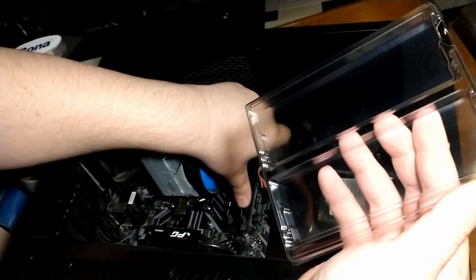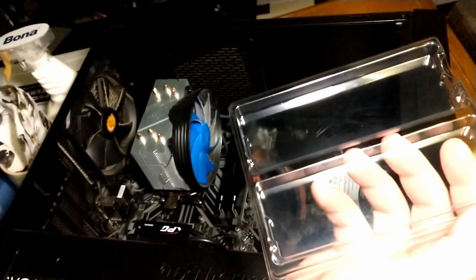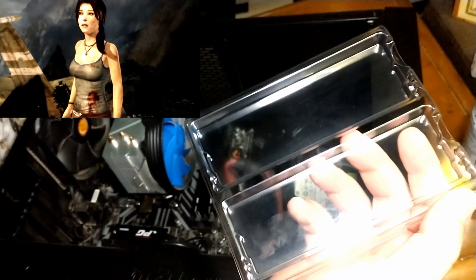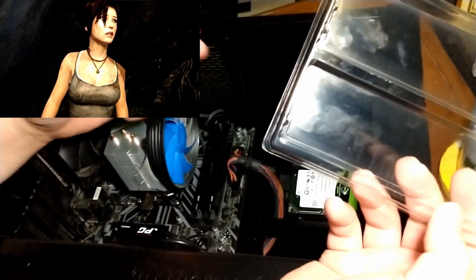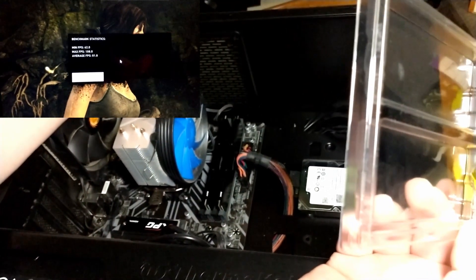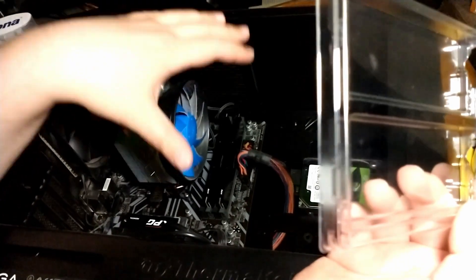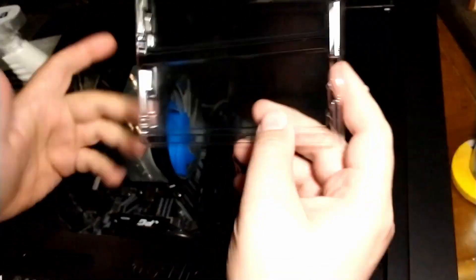I'm not super concerned with how much better this is going to run, as long as it's running better. I'm just going to run one benchmark — the original Tomb Raider remake — mainly because it's a slightly older game but still somewhat graphically demanding. That game started on the PS3, a system with 512 megabytes of RAM shared with video, so it's definitely not pushing RAM capacity. I'm more interested in going from 2400 MHz to hopefully 3000 or 3200 MHz, rather than testing the jump from 8 to 16 gigs.